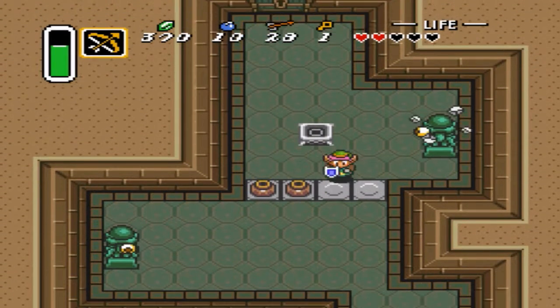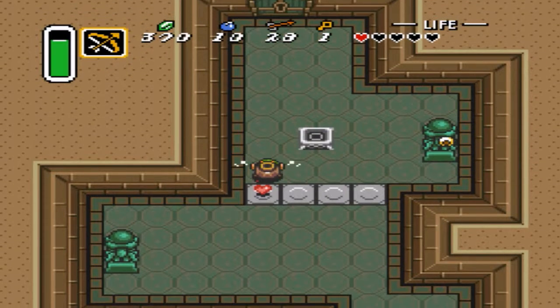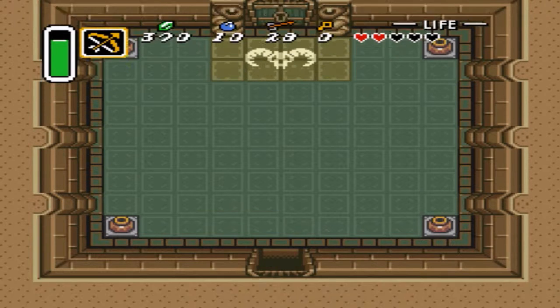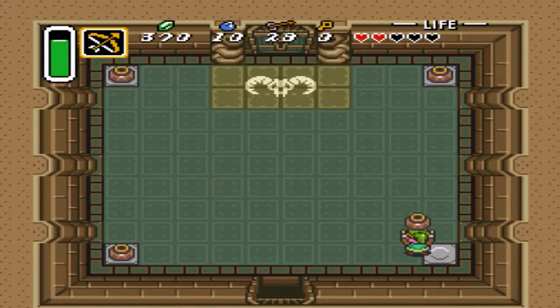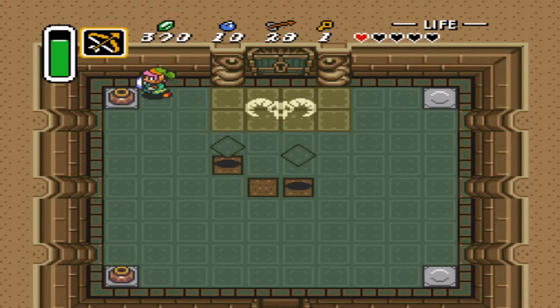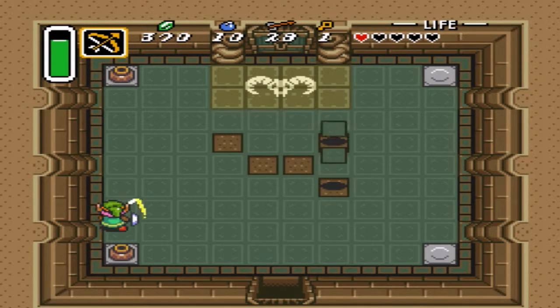Oh gosh! We can fight the boss with two hearts, no problem. Please give me hearts. Please give me... there's a key. Oh gosh. Can we like... it's got to stop eventually.